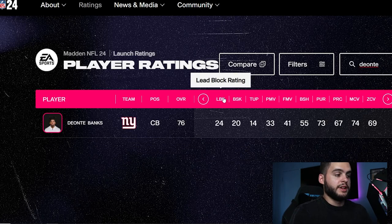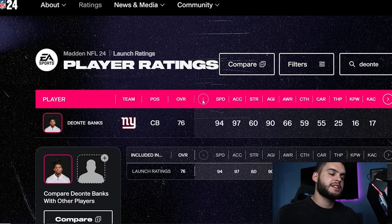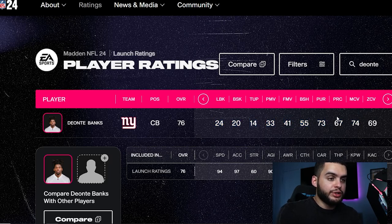Next we have another corner — I'm a Giants fan so I'm very excited about this. I did see his 40 time but I didn't expect him to be this good. 94 speed and 97 acceleration — just like the other corners. Deonte Banks is going to be a beast. He has the frame — I believe he's around 6'1 — so he's not a tiny corner, which is another trend we're seeing here. Going over to his man and zone, he's a 74 man and 69 zone, so it seems like they built him with all the athleticism but not the craziest coverage. He has about 79 press — I would build him as a man corner, especially early on with that speed and press.